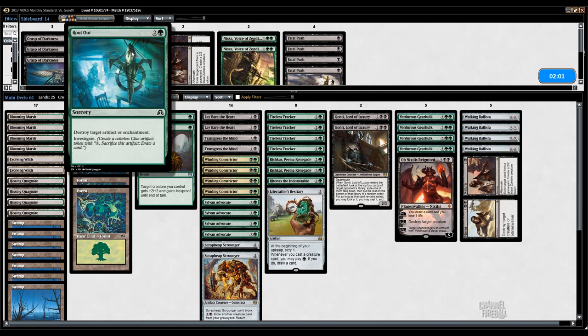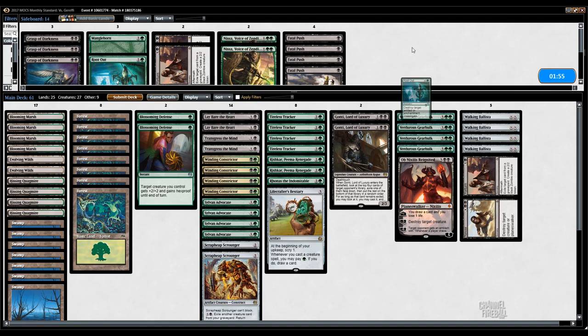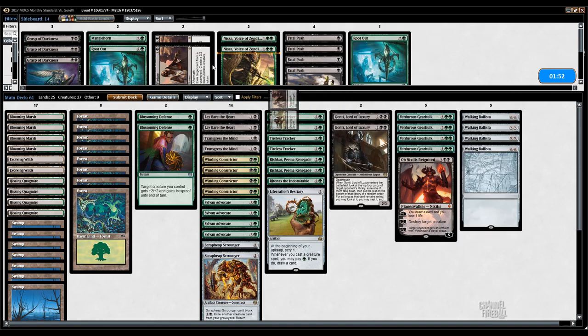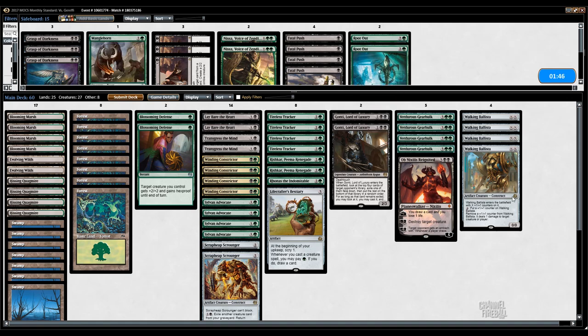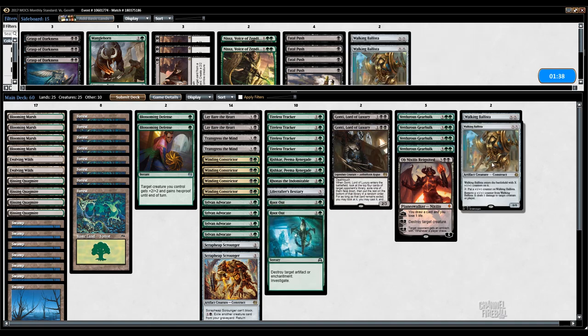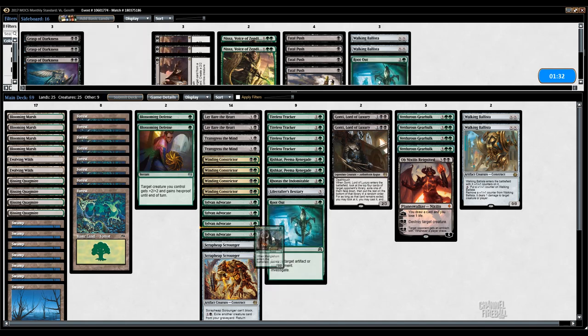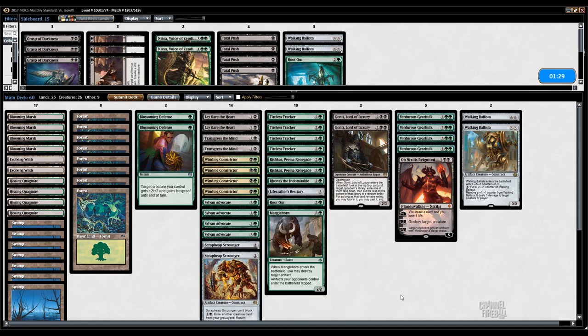I still want to make room for that Lifecrafter's Bestiary. We didn't actually see the artifact or the lightning bolts, so I'm not going to bring in the Rootout and Manglehorn — although they do kill Torrential Gearhulk. Maybe I do want to bring in a couple. I talked myself into it. I don't want these Ballistas anyway — not four. A little bit of reach is fine, but it's not the greatest threat. I'm going to try a split of Rootout and Manglehorn. I like the looks of this a lot — nice pressure, nice card advantage, some resiliency, more appropriate disruption.